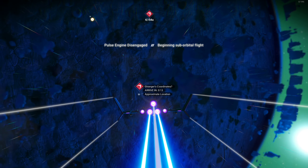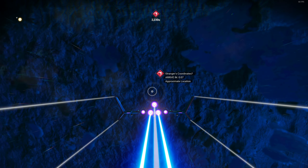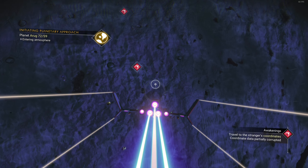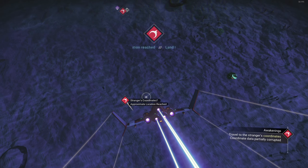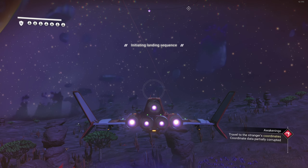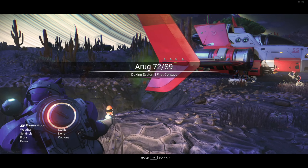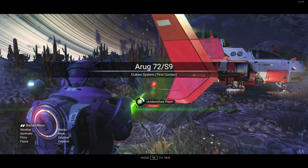Travel to the stranger's coordinates. Where are we going? Holy crap. We're going to Nogsia X. Man, this is still going to take a while. Five minutes of flying? No, it's not. Let's do this. There we go. Oh what — that's a completely different planet to the one I thought we were going to.